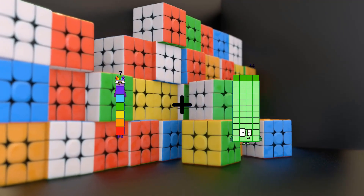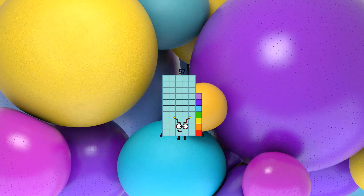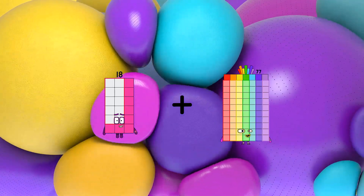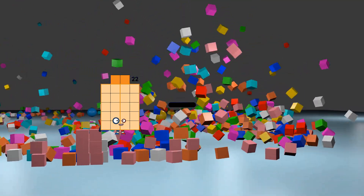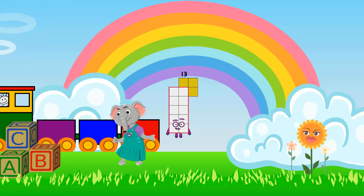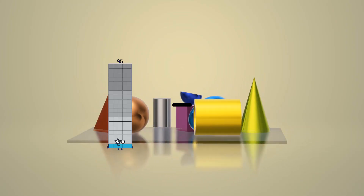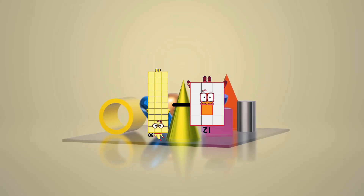7 plus 50 equals 57. 8 minus 7 equals 1. 18 plus 70 equals 88. 22 minus 9 equals 13. 33 plus 15 equals 48. 30 minus 12 equals 18.